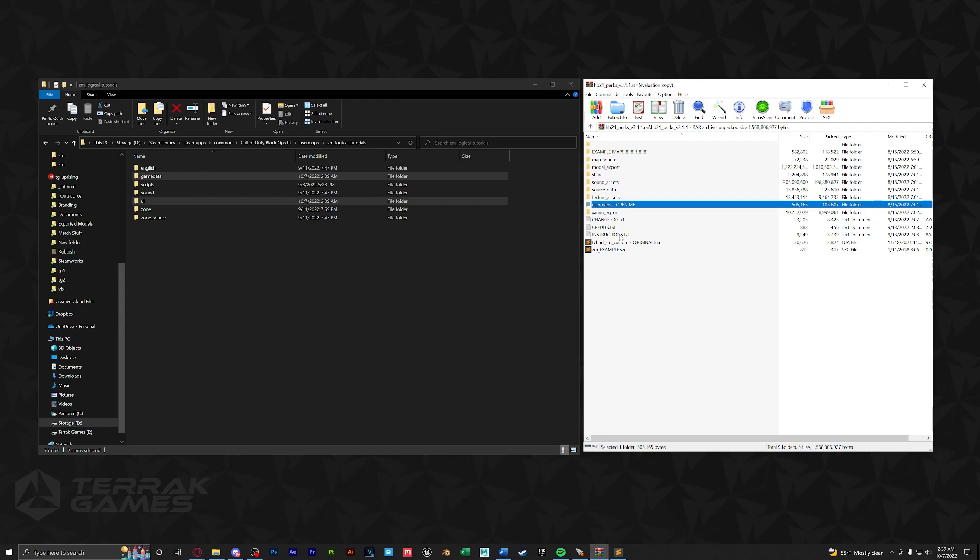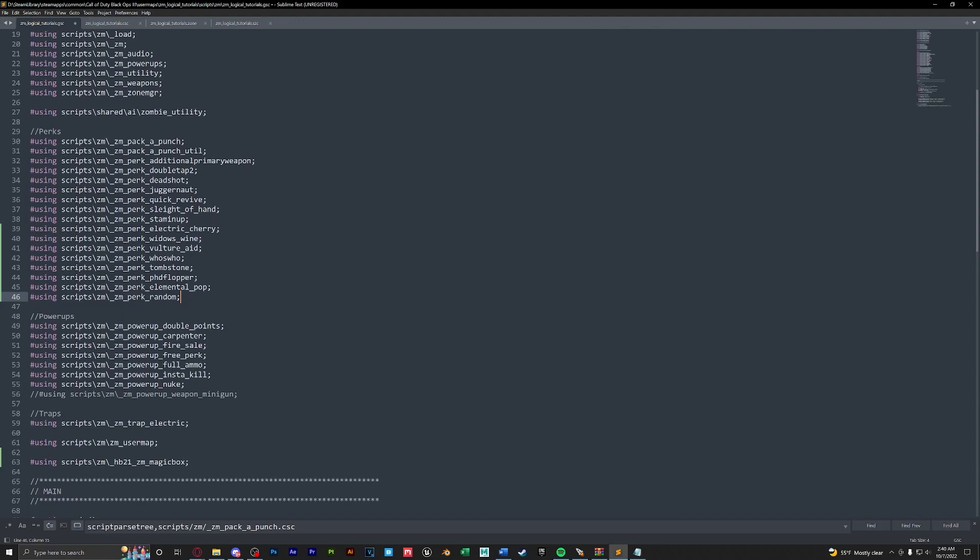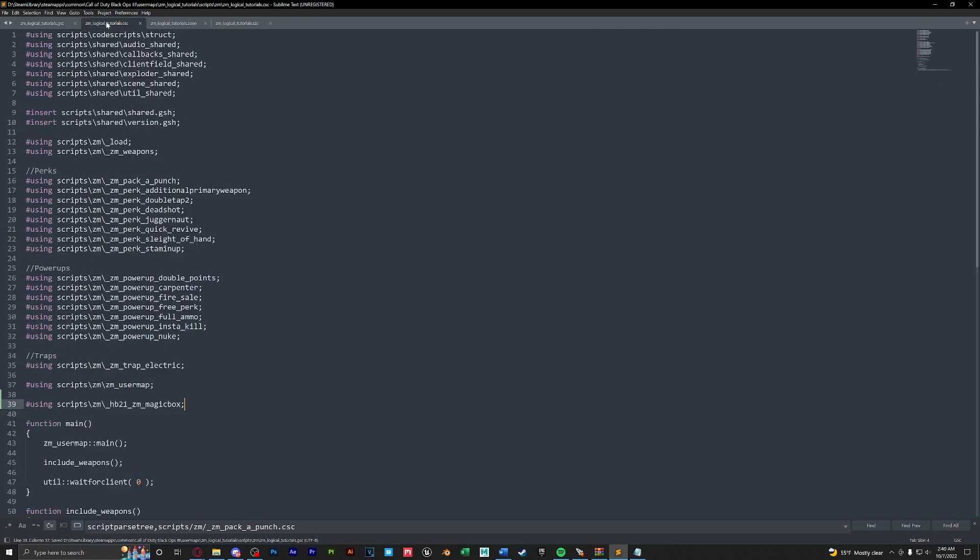Next, open the instructions and follow what's needed. For step three, copy the using statements and paste them into both your CSC and GSC for your map. In the GSC, find your perks section right underneath stamina, create a new line, paste them in, then do the exact same for the CSC.